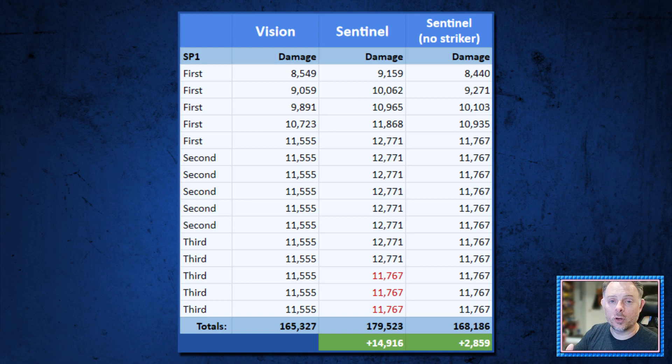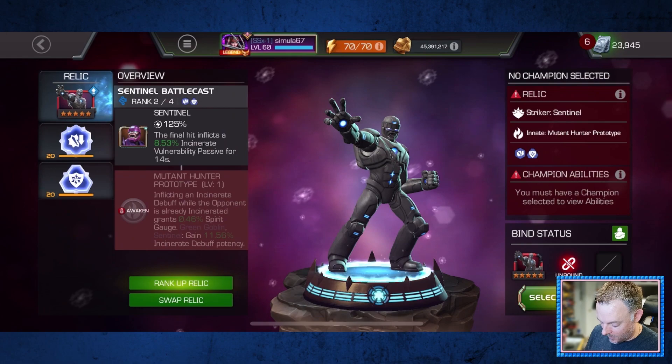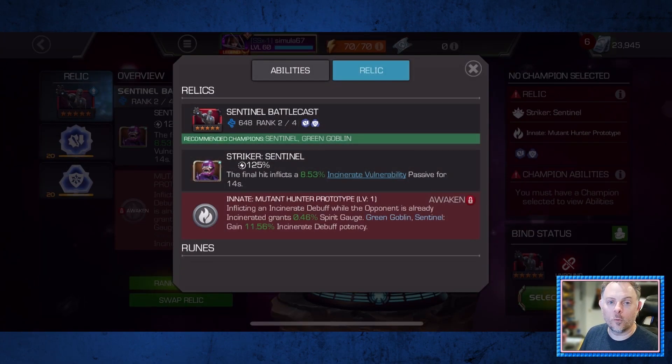So when it comes to Sentinel, the striker is doing the majority of the work. Having seen all this, I think there are three very important points to consider. The first is that since the Sentinel relic focuses on incinerate vulnerability for the lion's share of its damage increase, the striker is not going to add any damage in a fight with a mutant defender — you'd be seeing results similar to that final column. Now of course Viv has class advantage against mutants, and there's absolutely an argument that she doesn't really need any help fighting them, but her target matchups are mutants so I do think that's worth mentioning.